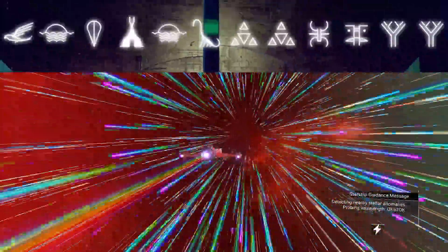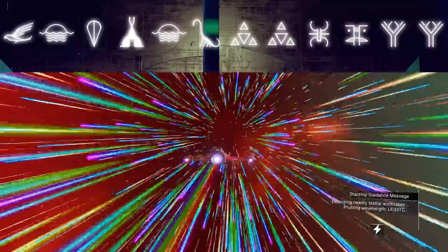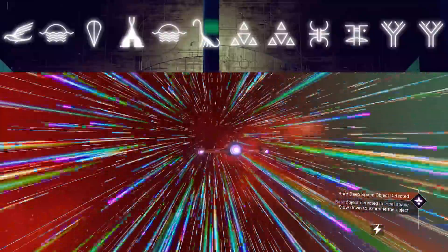Once you get to the system — and again, the glyphs are at the top of the screen — go find a portal, enter the glyph coordinates, and then go into space and just pulse drive. Now there are a whole bunch of requirements here.